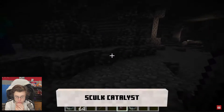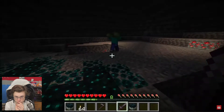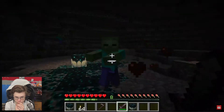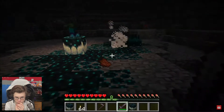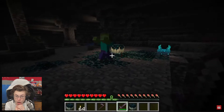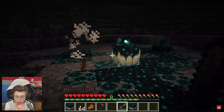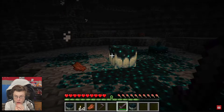One of the new blocks is called a Skulk Catalyst. The main thing about the Skulk Catalyst is it's actually what causes the Skulk to spread. As you can see here, whenever a mob dies — such as a zombie — near the Skulk Catalyst, it actually spreads Skulk underneath it.